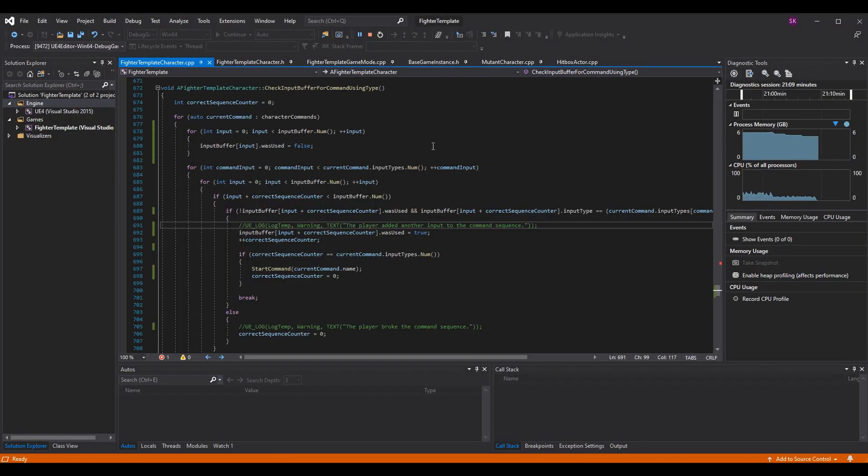Before we get started, this is episode four of the advanced input buffer system, but we are going off of the input buffer system we used initially and continuously making it better. We are on episode 67 of the series. If you want to catch up, I'll post the first episode of the entire series along with the playlist. If you just watch all the input buffer episodes you should be able to get to this point.